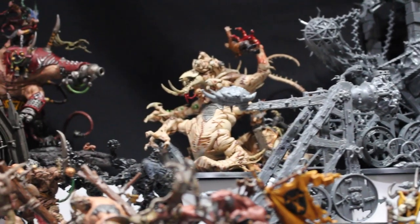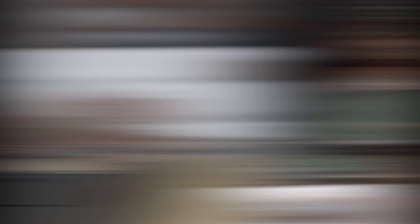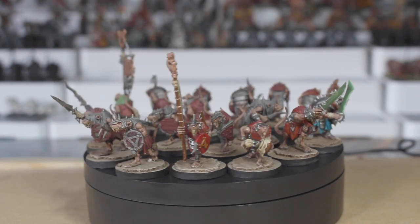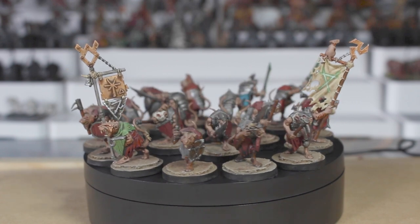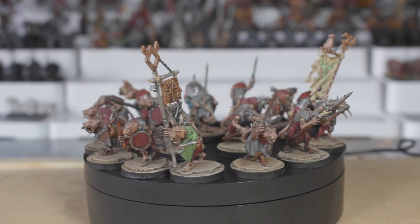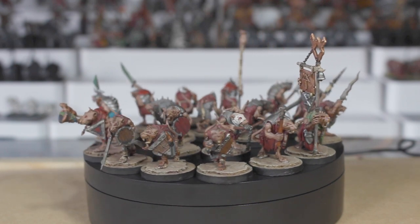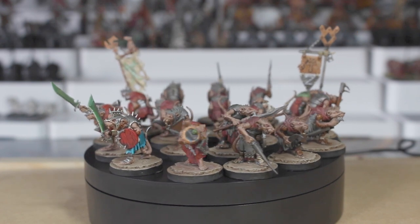Every army has a strong backbone built from its warriors, and in this case it's the clan rats. In one of my last videos I went through my entire Stormcast collection — that army was just under 10,000 points with 170 models. Here, there are roughly 260 clan rats and these guys are just the standard troops. I do have some on round bases, but unfortunately a good few are still on the square bases.